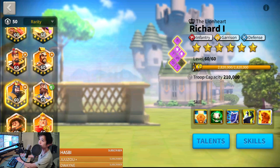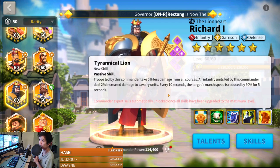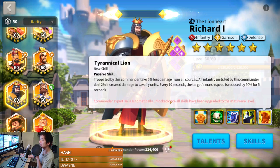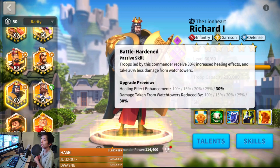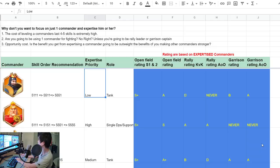What do you get from expertizing Richard? You get an extra 5% damage reduction, and 2% more damage dealt to cavalry — but that's not a lot, especially for a very low DPS commander. Every 10 seconds, the target's march speed is reduced by 50% for five seconds, which can help. But regardless, Richard's marches are still going to be very slow. His fourth skill gives him more healing, but he already has a lot of healing, so it doesn't affect him very much. That is the reason why his expertise priority is pretty low.